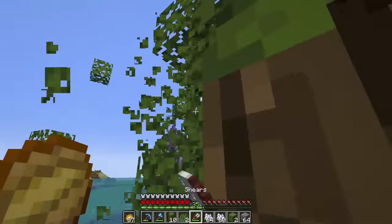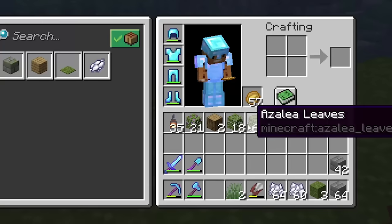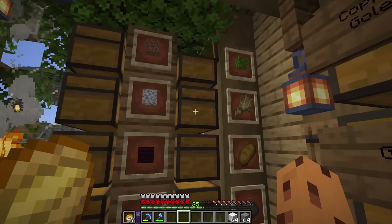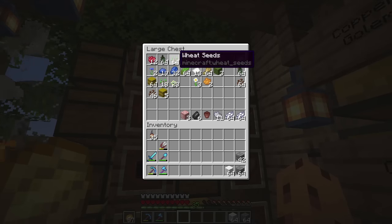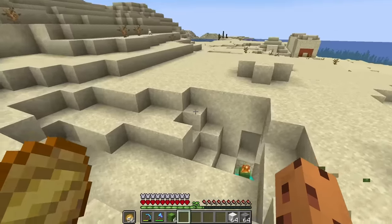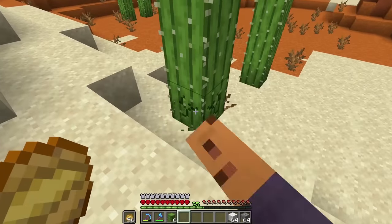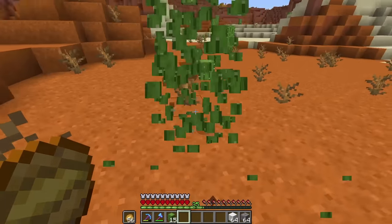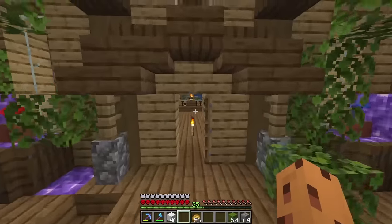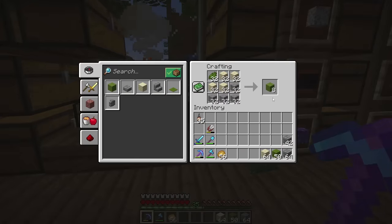I got the special azalea leaves and the azalea flower leaves, which are really pretty. This might be my next favorite leaf next to oak. Let's make some shears and shear all these leaves — my favorite part of life. These leaves are so much prettier. I'm guessing this should be enough. Let's also grab some regular oak leaves, and I think some green wool would be a great fit. I'm all out of cactus so let's head back to the village to grab some for green dye.